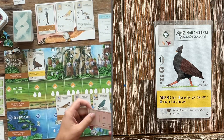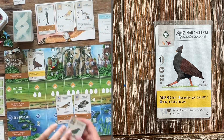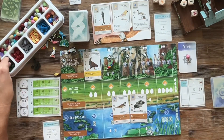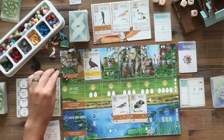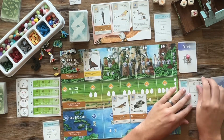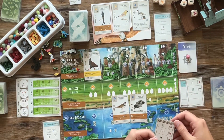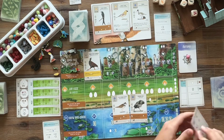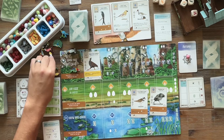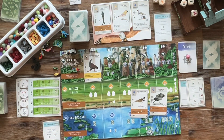Orange-footed Scrubfowl — the yellow power lays one egg on each of your birds with a ground nest, including this one. That really just advances my forest, and I grab food on my next turn. The Automa lays an egg. The Automa has the Rodentologist bonus card, so if there is a bird in the display tray with a rodent, it's going to grab that. If not, it gets a face-down card worth five points.